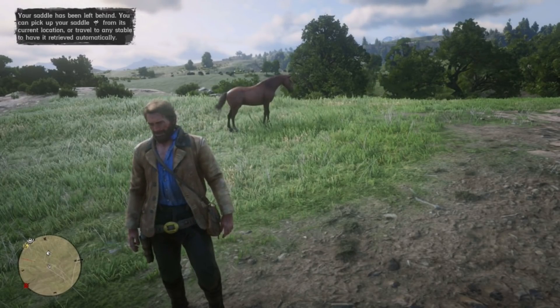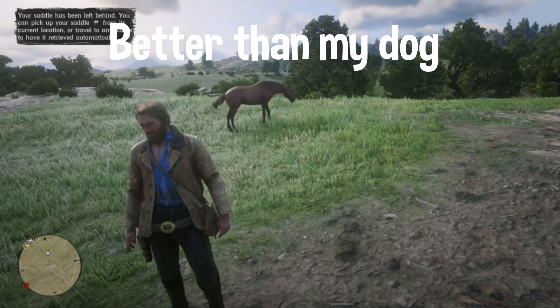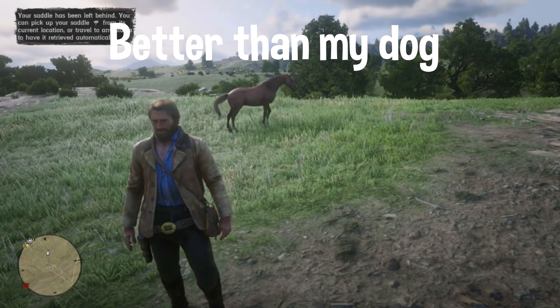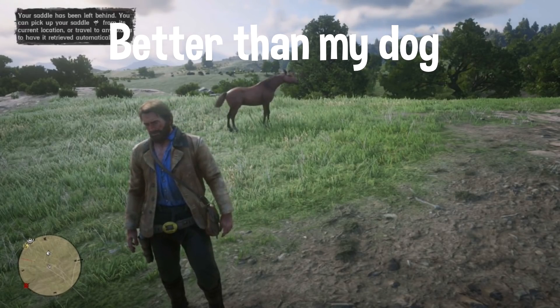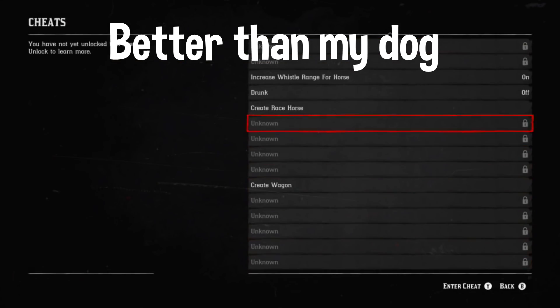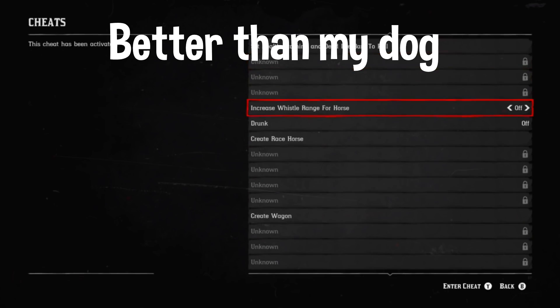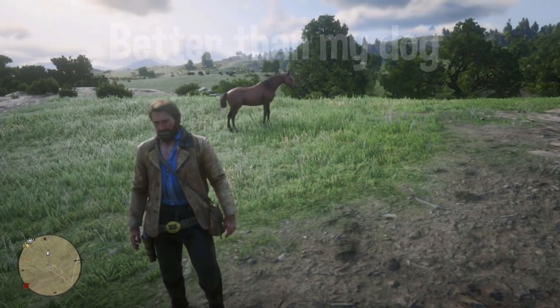The next cheat increases your horse whistle range. The code is 'Better Than My Dog' — the only capitalization is the B in 'Better.' Go to Settings, find the whistle range option, and make sure you toggle it on. It's an on/off toggle so make sure it's set to on.